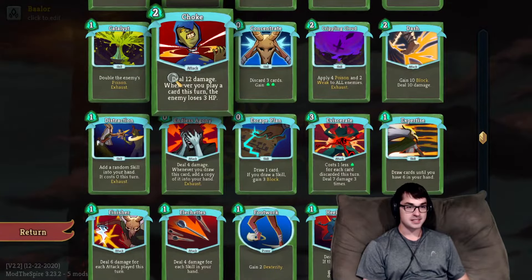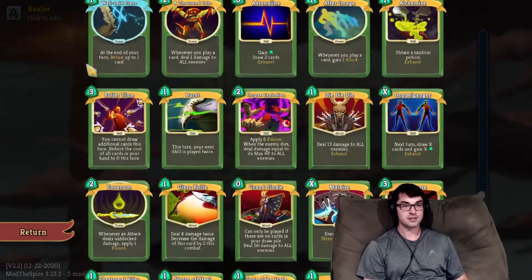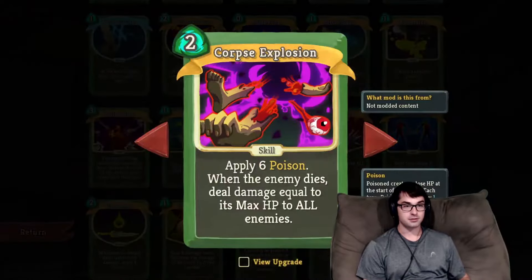But it could also work with stuff like Backflip or Piercing Whale. Any Silent deck where you're reliant on skills for either offense, defense, or utility — Burst can serve you really, really well.